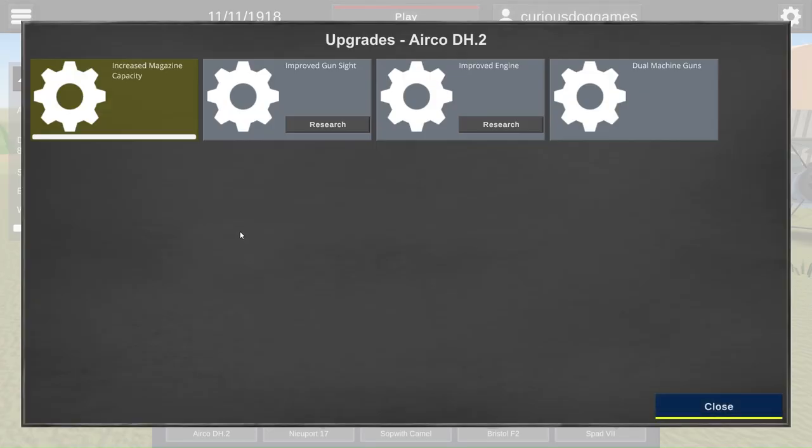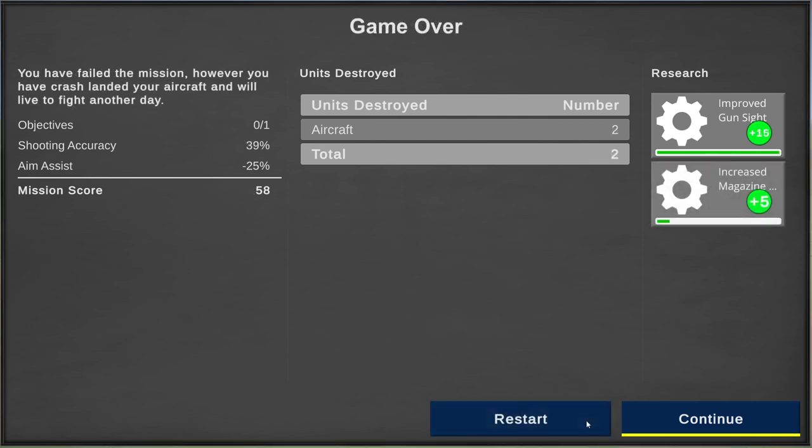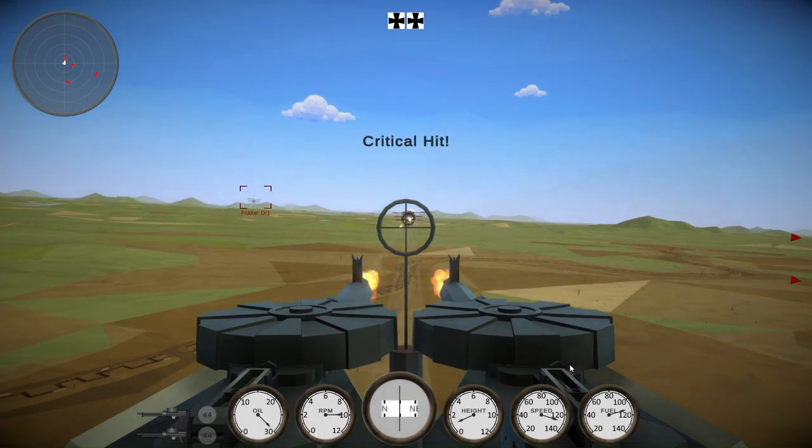The big item worked on before going away was an upgrade system for the aircraft. The idea here is that many aircraft during the war had multiple variants and experimental prototypes built, as well as numerous ad hoc modifications done in the field. The goal of the upgrade system is to allow you to pimp out each of your aircraft with various upgrades, such as improved engines, additional or alternative weapons, bombs, rockets, and many other aircraft improvements.